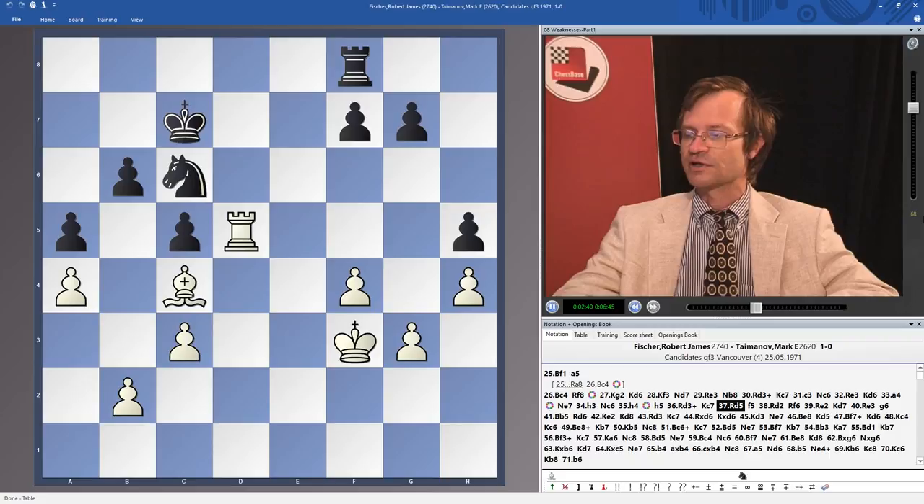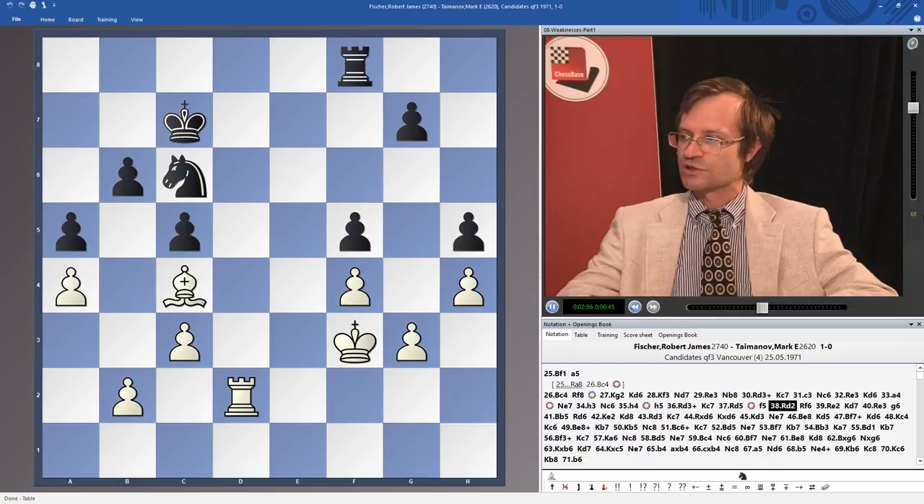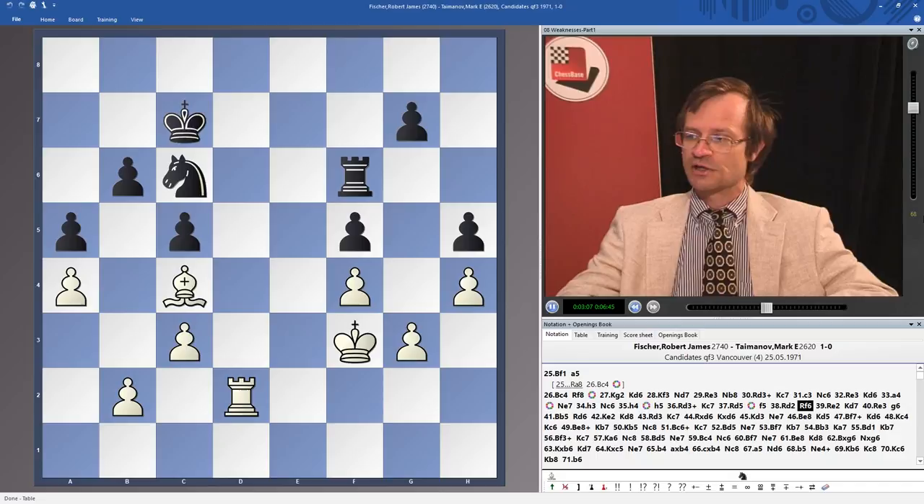Rd3, Kc7, Rd5. Now the pawn is also forced to the square f5, because when black plays g6, sooner or later the plan with the f5 break in the pawn chain will come into mind. So f5, Rd2, Rf6. Now it is a very important moment for the game because it is necessary to imagine the winning plan. At this moment it is not possible to calculate variations very well, so white uses fantasy. The fantasy is to exchange the rooks, bring the king to b5, and then create a position of zugzwang, where the knight will be forced to defend the kingside pawns and the king will be forced to defend the pawn b6, leaving no free moves. Then white will win.